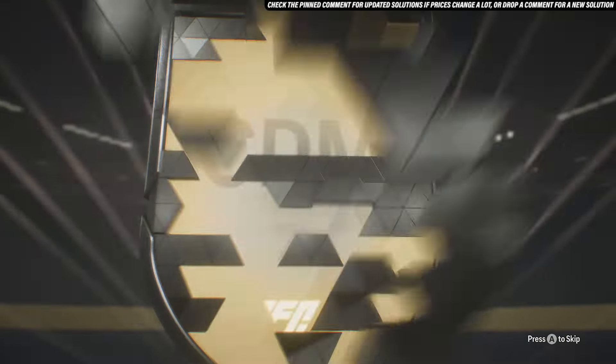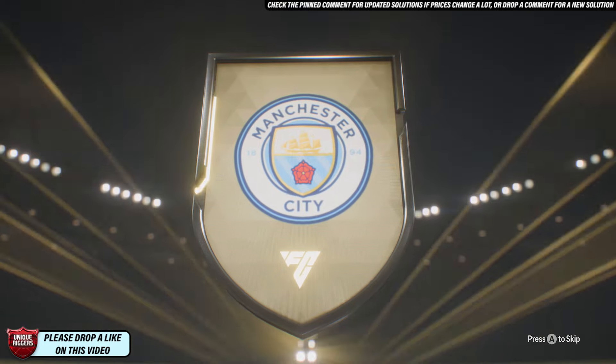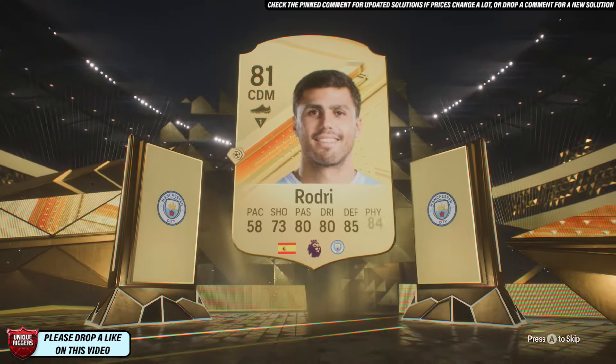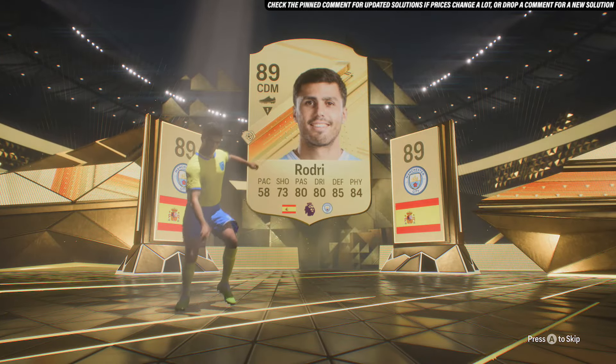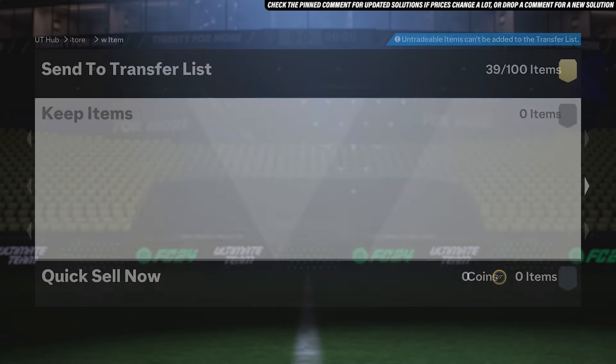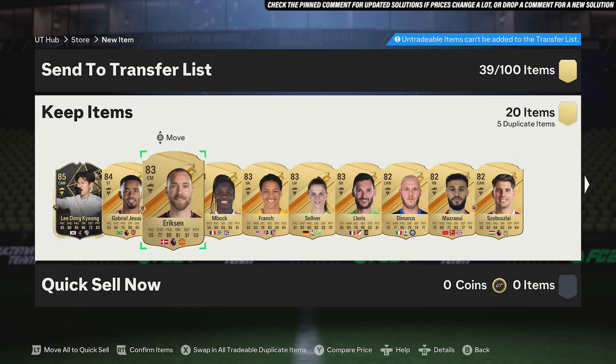For this pack it's going to be a gold card - Spain 10, defensive mid. Tell you what, Rodri! I'll take that, decent fodder just there. Only the one walkout which is a little bit surprising, but still an 89 red card from this pack for 38k, with the rest of the cards including a Team of the Week card as well. Definitely worth it.